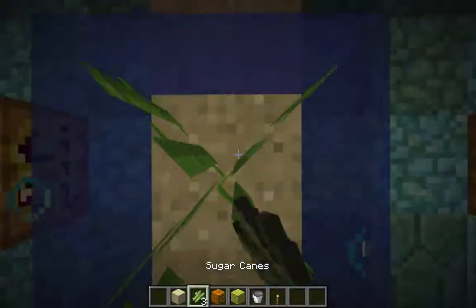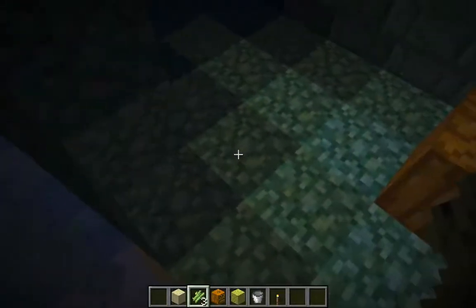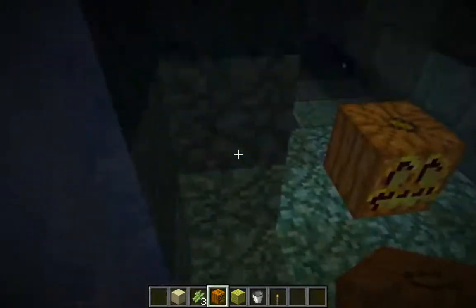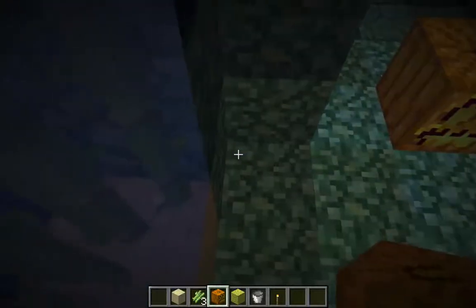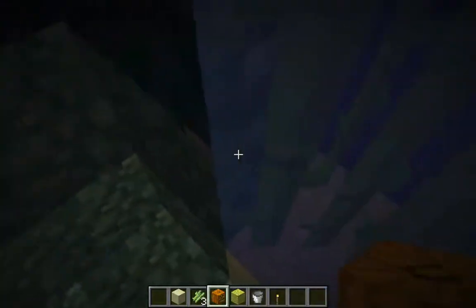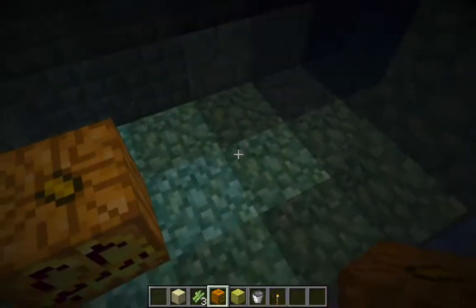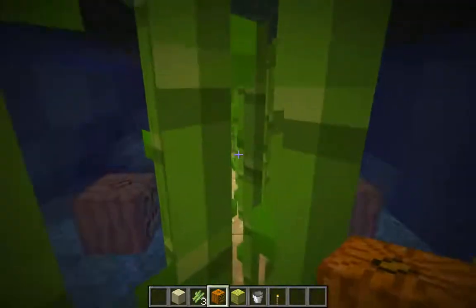I'm basically going all the way down the side of the ocean monument near the bottom, because the lower passageway basically wraps around. I think I'm starting to see it over there — there it is, right in front of me. I'll finish placing my sand and bump right up against this pillar. The pillar is a plus shape, so it's got a corner missing from it, and I should bump right up against one of the extensions of the plus shape. Now I've got my sugar canes all the way down here.